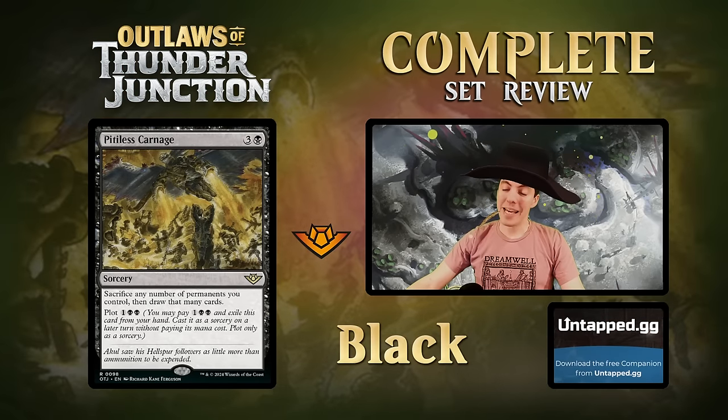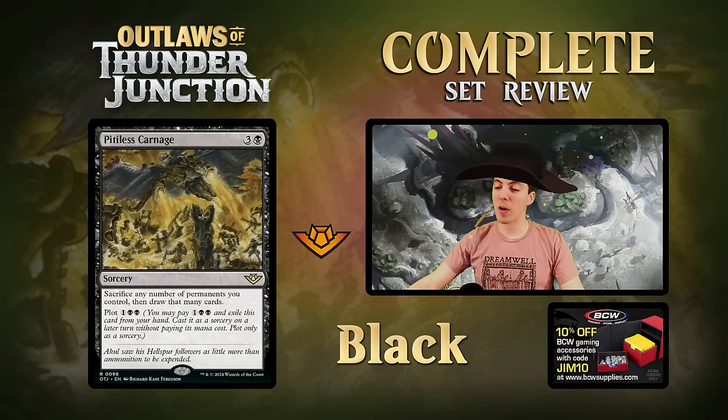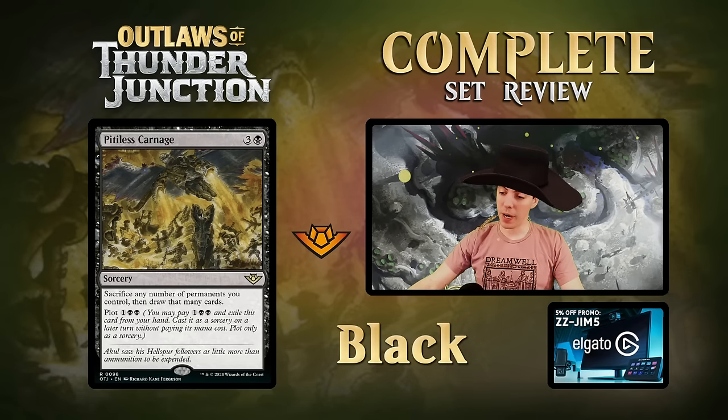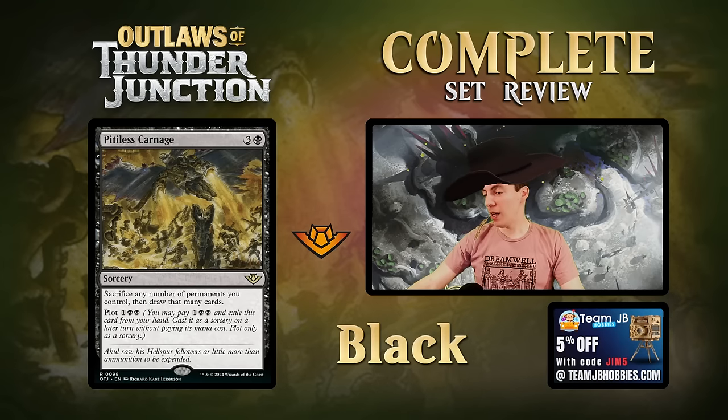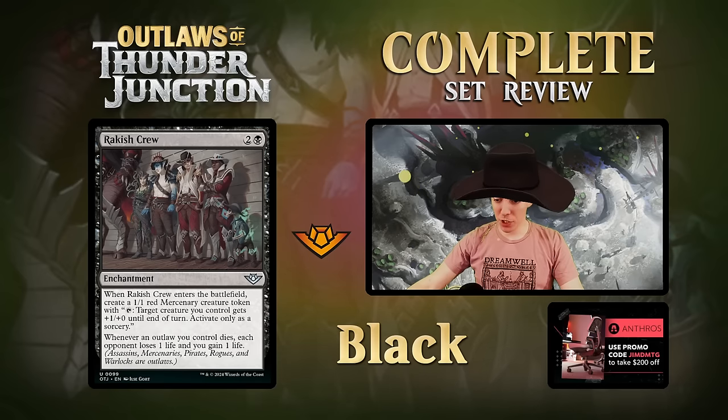Pitiless Carnage - some abstract art here. A sorcery where you sacrifice any number of permanents you control, then draw that many cards. Plot for black black plus one. A weird combo card where on some big turn you're sacrificing things and refueling. In limited I would not play this - sacrificing lands to draw cards is asking too much. Mostly a fringe combo card in some weird deck.